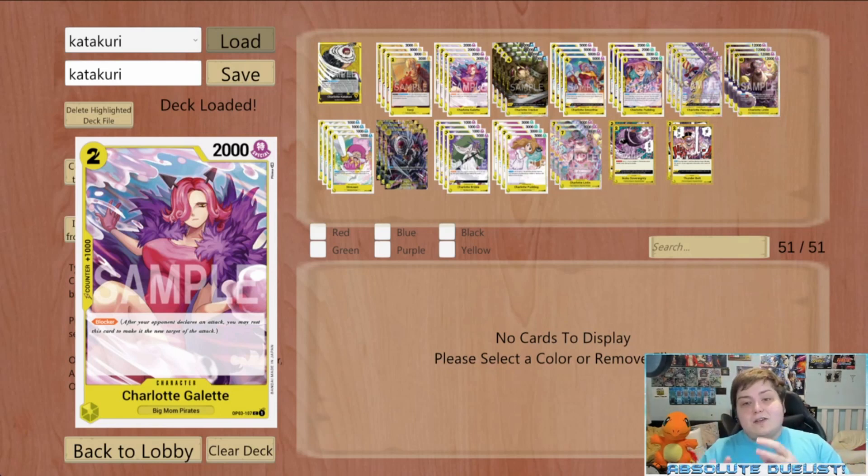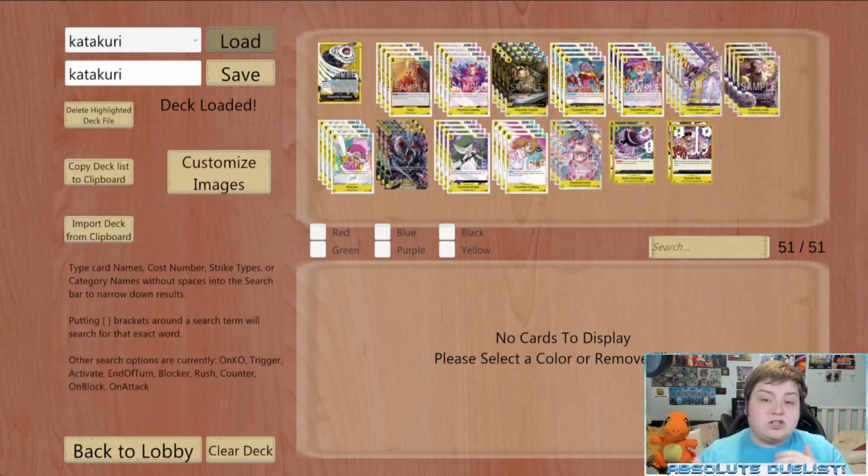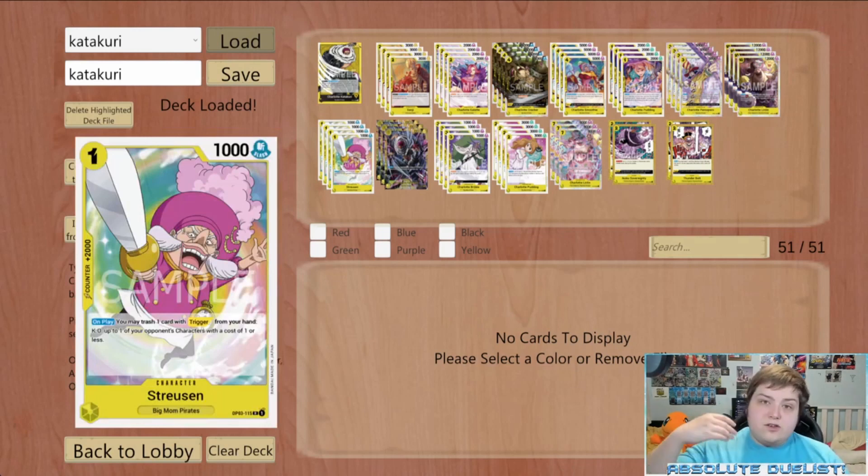I found that in this deck, if I'm going into turns three through five or six Don, I mostly want to play as many blockers as I have in hand. Later on when I'm dropping the 10-drop Big Mom, 8-drop Katakuri, or 7-drop Big Mom, I have blockers to protect my life when I don't have counter ability. We're also playing 12 two-thousand counters: Sanji, Streusen, and Pudding - which I think is the perfect counter ratio.